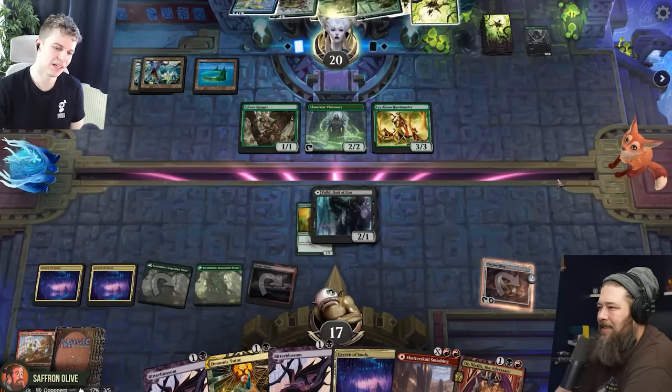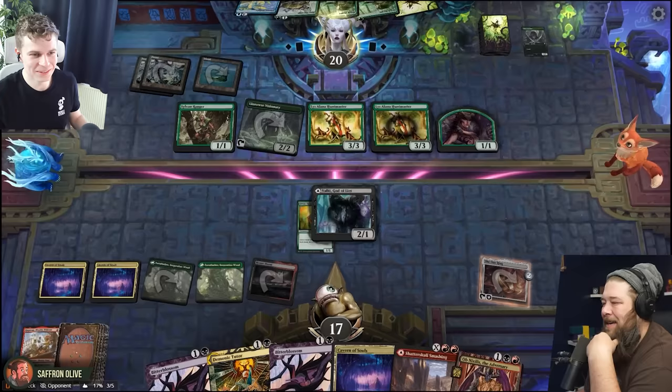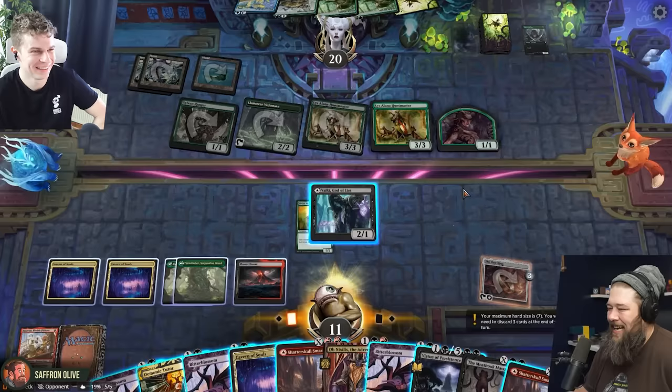How about a Huntmaster, and the other Huntmaster creates an Elf? Please don't play a Meathook Massacre. For the rest of the game. And swing in. I guess we gotta take it — down to 13. Untap One Ring. Draw a few cards. You might actually have to activate Mount Doom to sacrifice the ring. We're actually getting close to that point. We only have one black source.